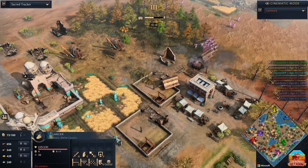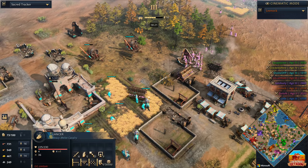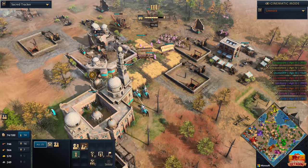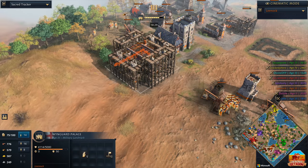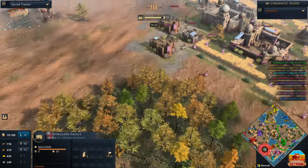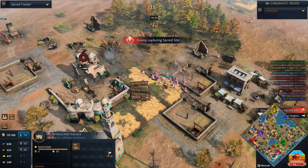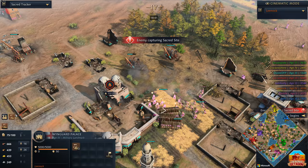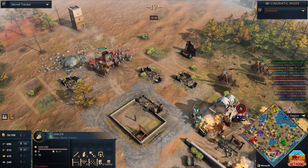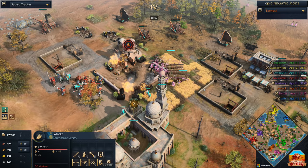Down towards the south we continue to see plenty of action. Zertan in Age 2 is going to be really looking to push his enemy up against the wall. Leenok is going towards the Imperial Age — the Wingard Palace is being dropped down. So while these two guys are fighting next to each other, Leenok is going all in on Imperial at the same time. He hits Imperial at 18 minutes. I suspect we're going to see a Wingard Army and enclosures coming out almost immediately — he's on 73 villagers.